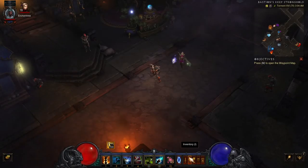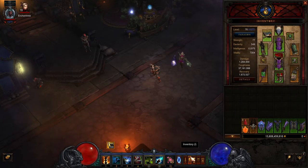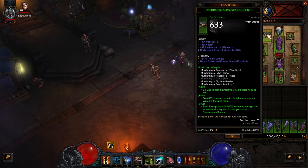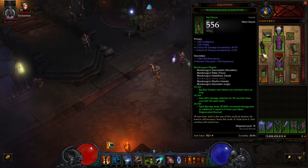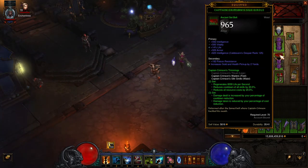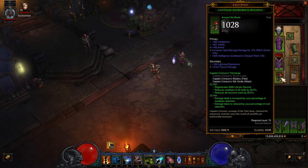Next up, let's go through the gear choices. For the Mundunugu set itself, you're going to equip five of the six pieces in the head, shoulders, torso, hands, and legs slots. In order to benefit from the six-piece set bonus, we will need the Ring of Royal Grandeur, which we have slotted in Kanai's Cube. In the waist and feet slots, we equip the Captain Crimson's Trimming set pieces. With Ring of Royal Grandeur in Kanai's Cube, we'll have access to the three-piece set bonus, which grants powerful damage output and toughness bonuses from our cooldown reduction and resource cost reduction.